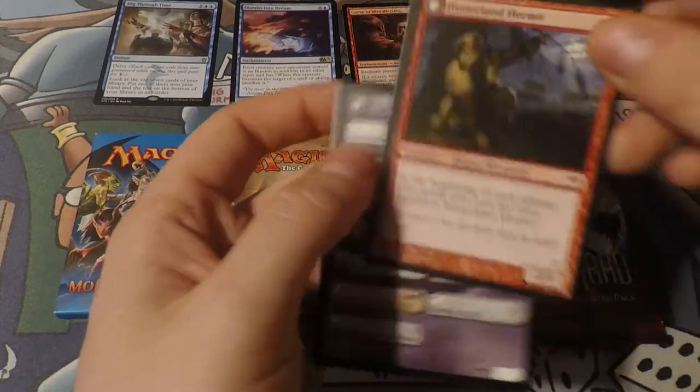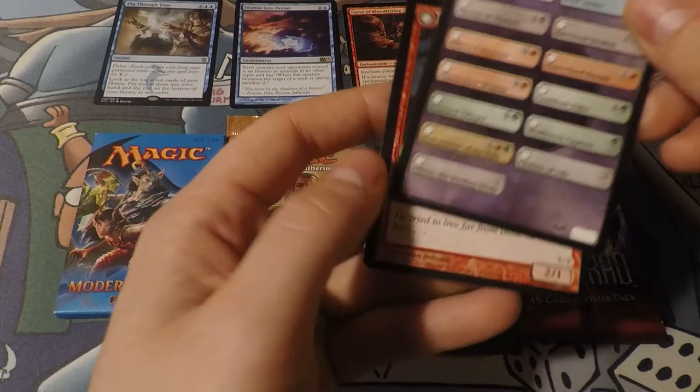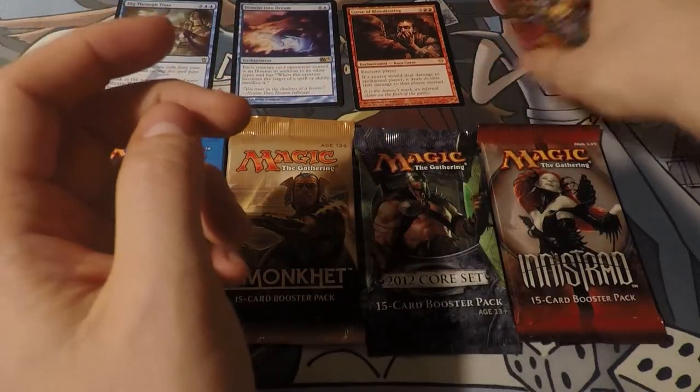Look at that failed chance. In Zendikar Rising, they're redoing these tip cards. There's going to be a big box that you can write in, as opposed to just check boxes.